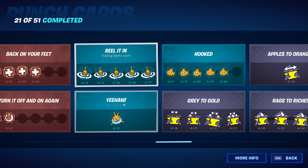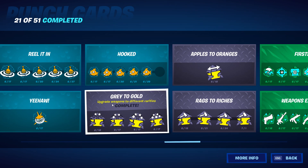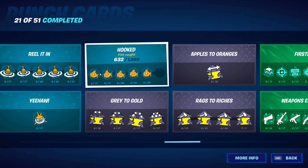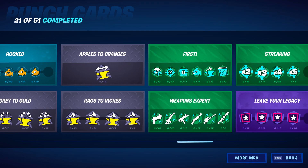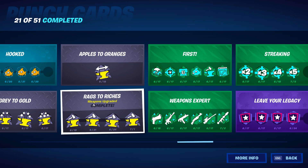Drill it in — fishing spots used — I have that one maxed out. Rode a loot shark — completed that. Grade of gold — upgrade different weapons to different rarities: green, blue, purple, gold — pretty straightforward. I really hate fishing honestly; I don't enjoy it. Right now I'm only at 632 of 1,000 fish caught for that last punch.